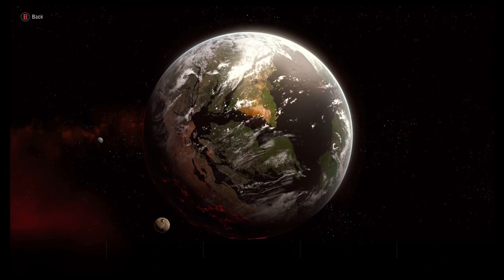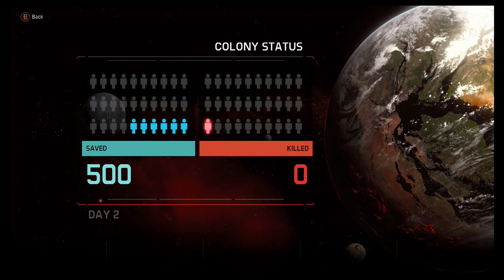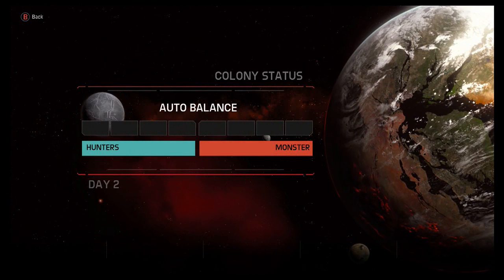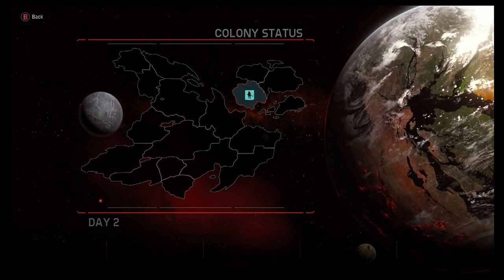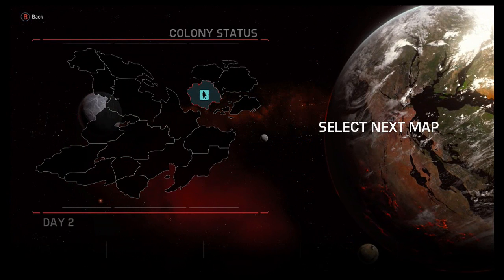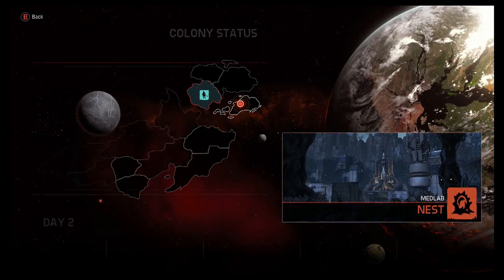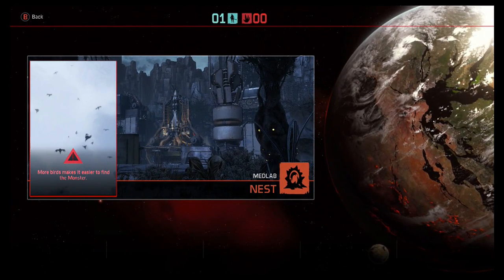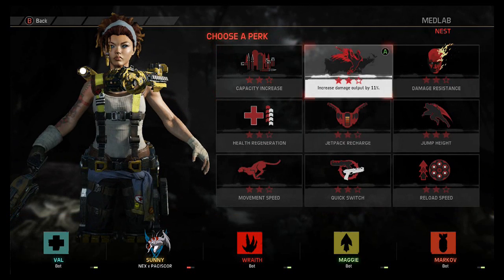Let's go on to the next day. That poor Wraith didn't stand a chance. Five hundred souls were saved today. There'll probably be food for the next day. Okay, let's go with a Nest — since we got that nuke launcher, we can probably take those eggs out pretty fast. Sunny, let's go get them. Damage bonus — that seemed to work out pretty well.